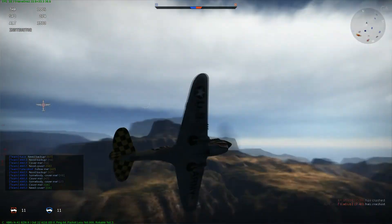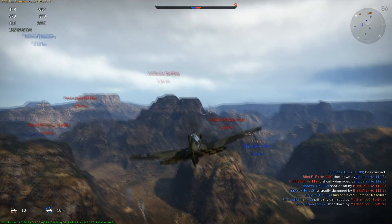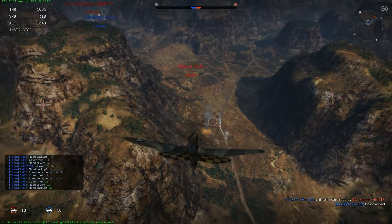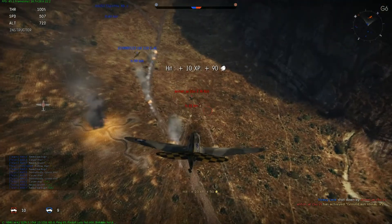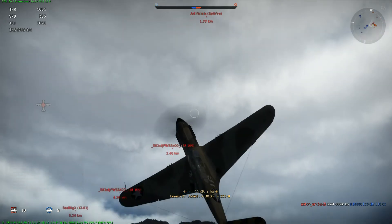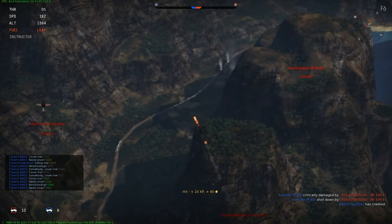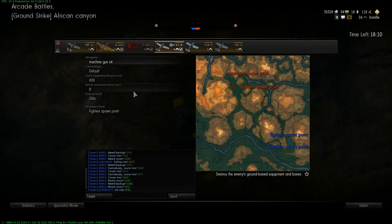My hull is starting to look bad — it's reddish, not a good sign. A Spitfire, Bf 109s, Su-2 — I'll go after the Su-2. Just a hit — oh no, a Bf 109 and a Spitfire — I'm doomed. The Spitfire opens up on me while I'm trying to dodge the Bf 109. That's it: seven kills with one aircraft — more than enough, more than I expected.